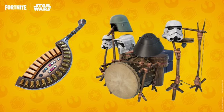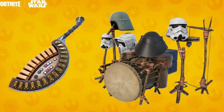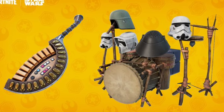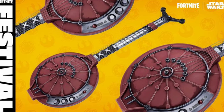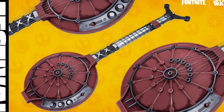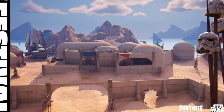Over to the Festival tab, we have the Mad About Me bundle at 1,200 V-Bucks. This includes the Nalargon, Kitar, Andorian, Drunket, and Cantina Band Jam Track. Fortnite Festival will also be getting Star Wars Quests — completing 7 will get you the 7-string Haluxet Guitar. For Jam Stage, we are getting a new area inspired by Mos Eisley's famous Cantina, shown on screen now.